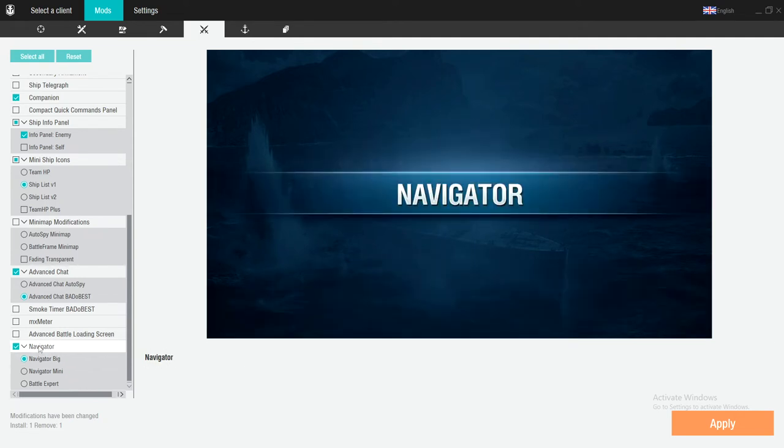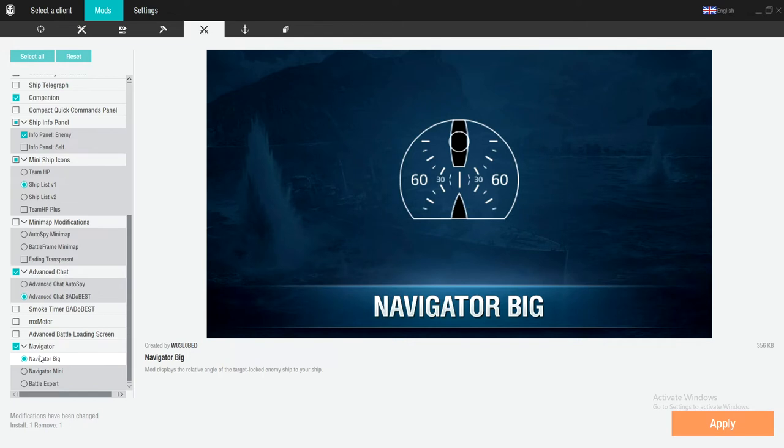This one is very crucial — I use it for angling my ship when going against somebody. It shows the enemy ship on top and your ship down below. So if you're in a Montana going against the Yamato, you know you want to be at about 25 to 30 degrees angled to him. This really helps because it lets you use the enemy's shells against them, especially if they're firing AP. I can't tell you how many AP shells I bounce because of this — it's a big, big recommendation.